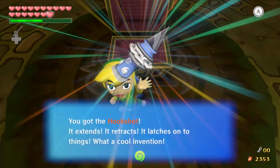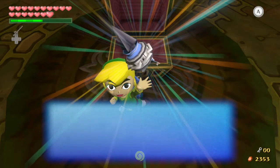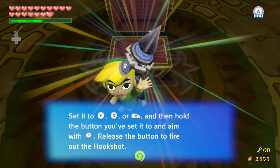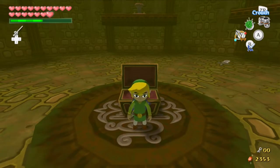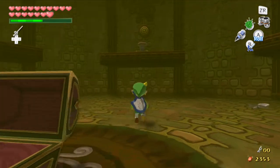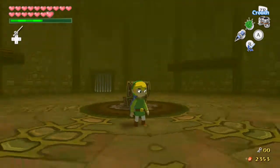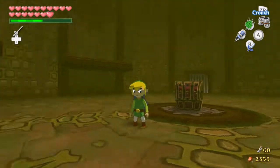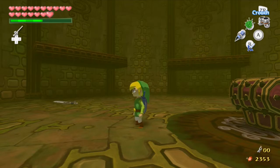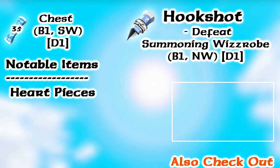The hookshot! It extends, it retracts, it latches onto things — what a cool invention. So now we get the hookshot. And how exactly are we going to use this fabulous new invention? Find out in the next episode. Thank you very much for watching. This has been Sephiroth's Let's Play Legend of Zelda Wind Waker HD. Goodbye everybody!